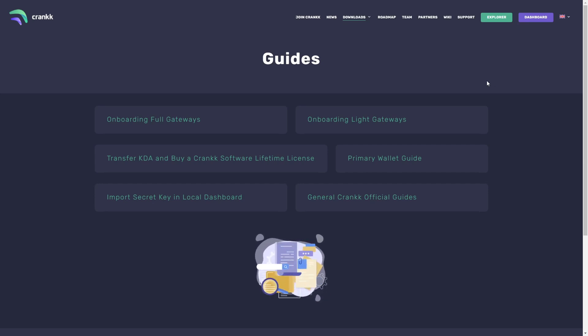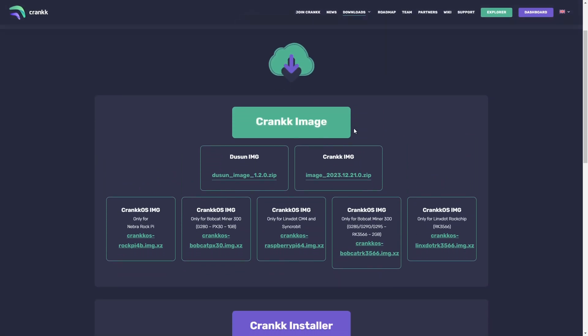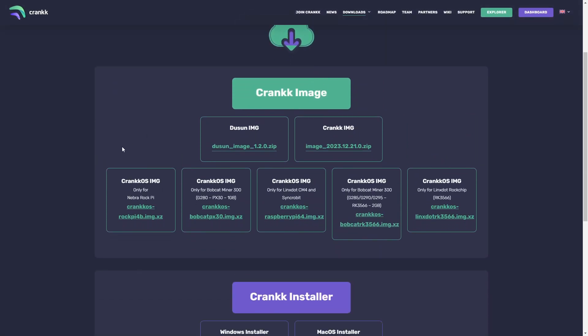To download the Crank image, the guide page may not have the latest firmware version, so go to the Downloads section and click on Crank Image and Installer. When you scroll down, you'll see different images available depending on your miner type. Most Helium hotspots will work with the standard Crank image, but specific images are also provided for miners like the Nebra Rock Pi, Bobcat 300, and others. For my Rack Gold Minted miner, I'll select the appropriate image and download it.